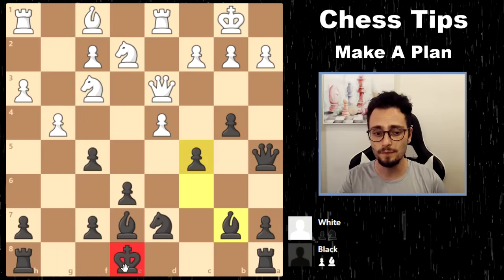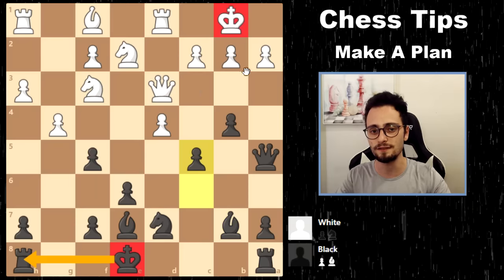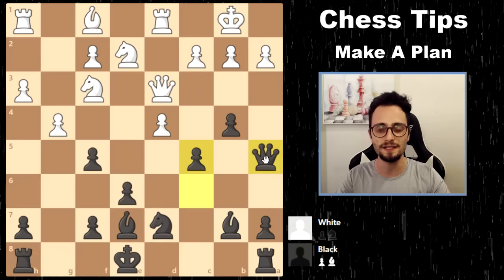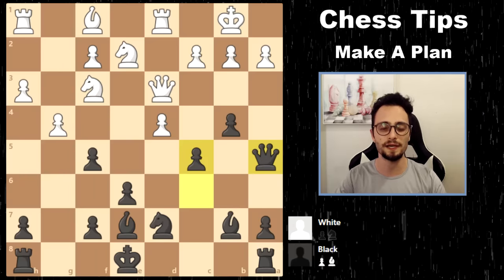Notice how my king is in the center. When the king is not castled, or is castled on the opposite side from the king you're trying to attack, it makes attacking a lot easier. A tactical plan creates threats right away — you have an attack on the king or the pieces.